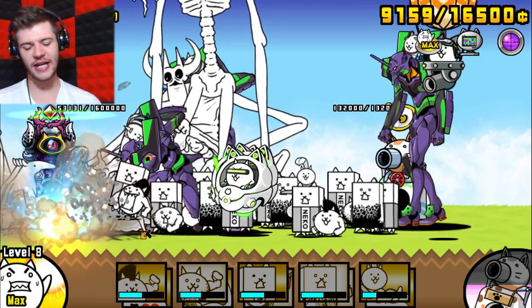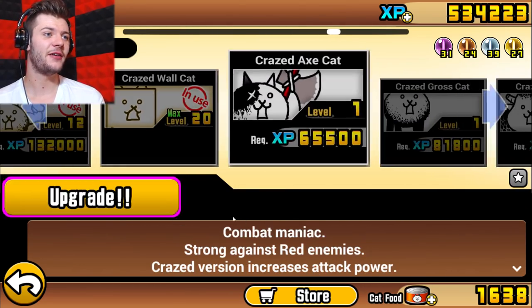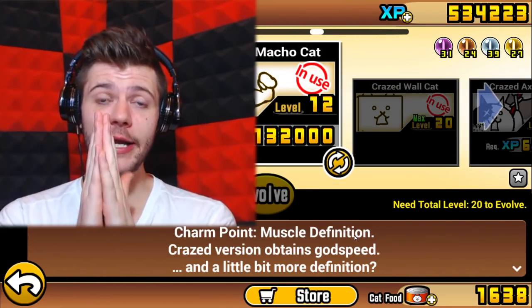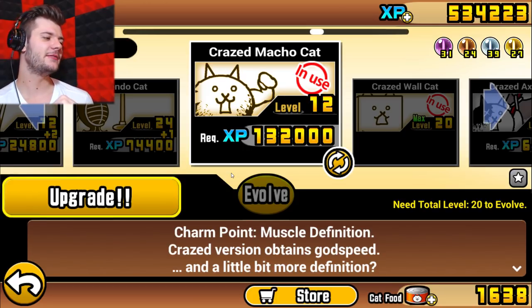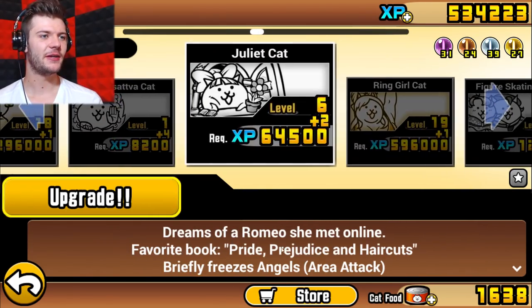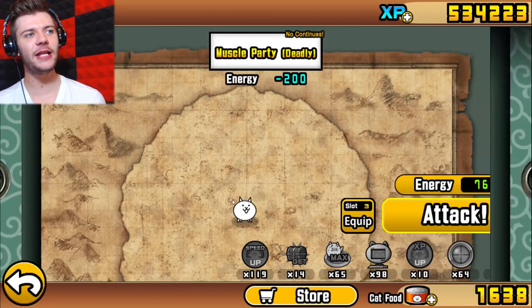Drop reward — super rare cat, crazed cats true form received. Unlock it after reaching level 20. I suppose I can just edit it so you see the base get destroyed. I'm a bad person because I know you guys would be really upset when you see this, but my crazed Macho cat is only level 12. I'm sorry — I'll upgrade it very soon. He's a meat shield; all he does is get hit and die, but he helps me out.